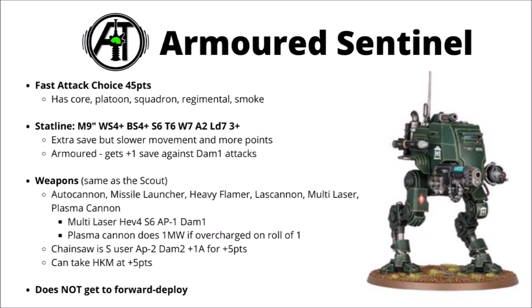Comparing to the Armoured Sentinel datasheet: these are a fast attack choice at 45 points with the same keywords, but they gain the Armoured keyword as well. For the extra 5 points, the main thing you're paying for is the 3+ armour save. It is going to save them a fair bit of damage, but you lose some movement and the forward deployment. These guys only get a 9-inch move and have to set up within your deployment zone. The Armoured keyword gives a +1 save against damage 1 attacks — effectively a 2+ save against AP-0 attacks — meaning chip damage won't hurt them at all.